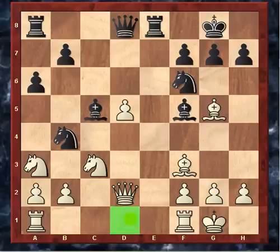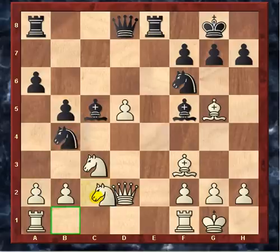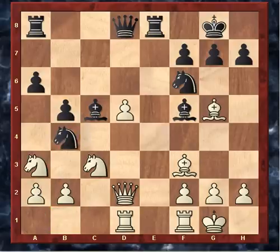Queen to d2, freeing the d1 square and trying to add another defender to this pawn. Then b5, cutting the knight out from c4 — this is an important move. The knight is on the rim and would like to get out and do something more active, but right now it's cut from going anywhere except b1. Rook to d1, just piling up protection on this pawn — we've got a knight, queen, rook, and bishop all protecting it.